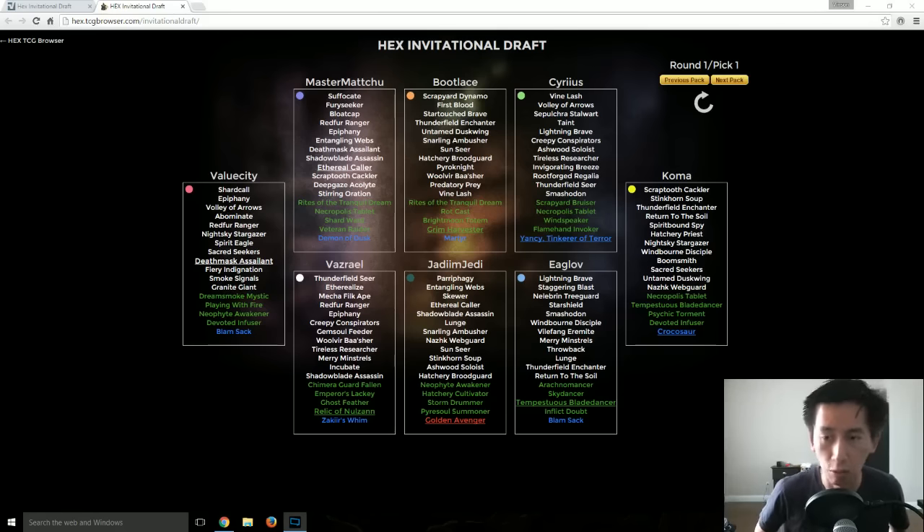In that pod you are going to end up getting 12 packs. So if you think about it, 800 plat goes into a draft, 12 packs come out — and there are also chances for primal packs when you win packs. That is the reason why everyone says the best value in hex is constantly doing drafts.